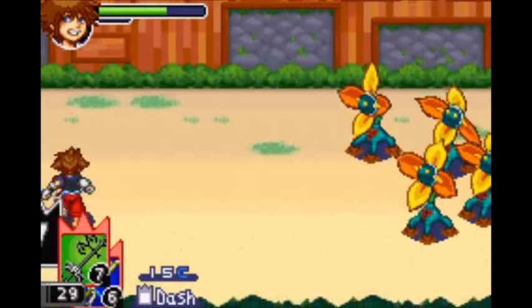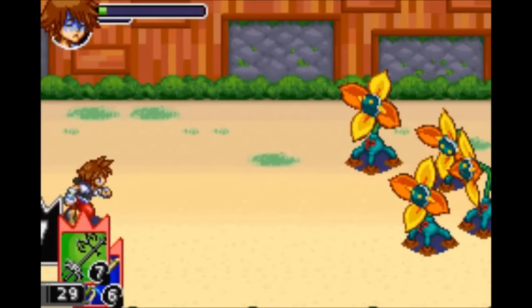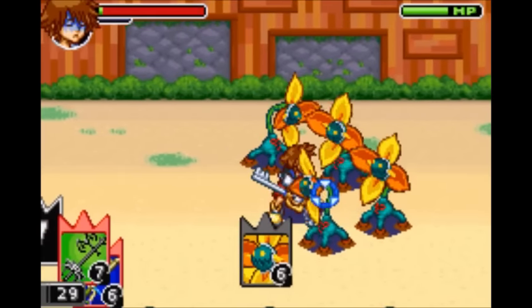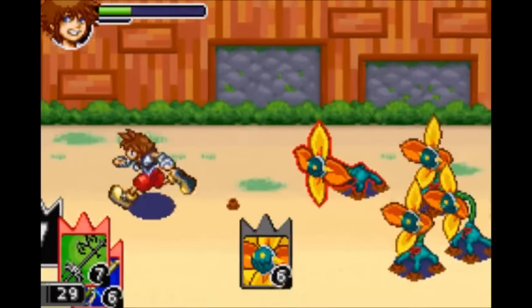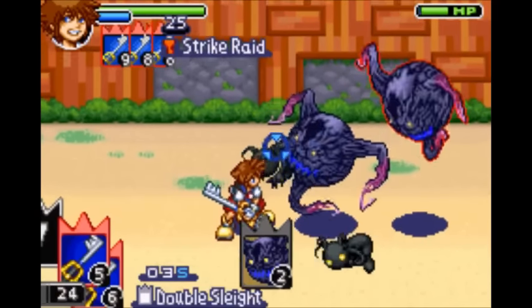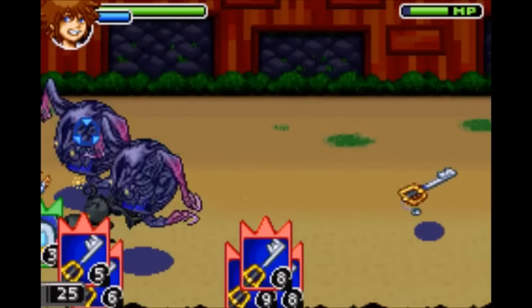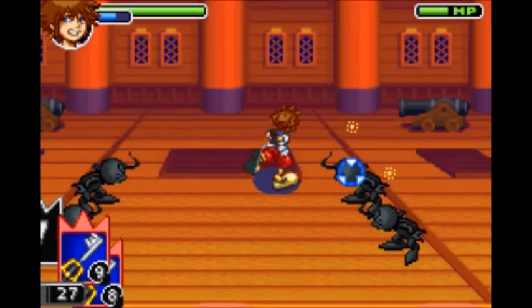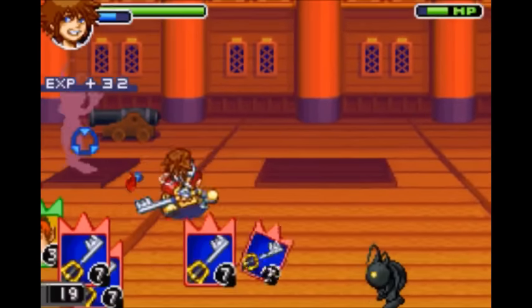Next is the Larxene card, which gives you Dash — it increases your run speed. Next is the Vexen card, which gives you Auto Life. If you were to die, Auto Life will revive you with a little bit of health. Next is the Marluxia card, which gives you Double Sleight — it makes it so when you use a Sleight, you then use it again automatically. Next is the Lexaeus card, which gives you Warp Break. It makes it so the final hit of your combo has a chance to instantly kill an enemy — it works a lot more often than you'd think.